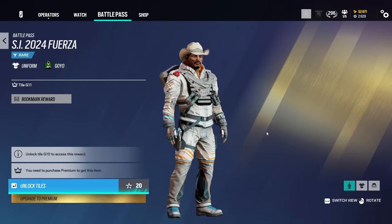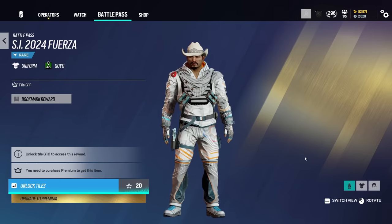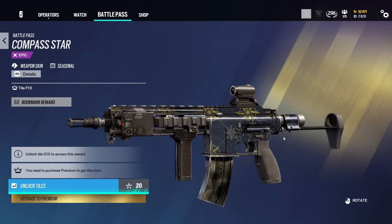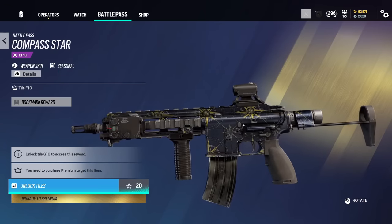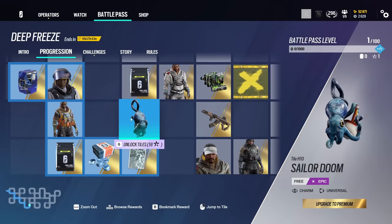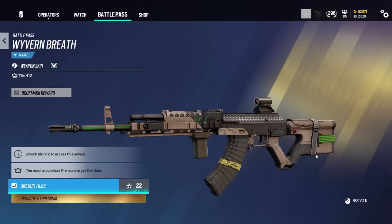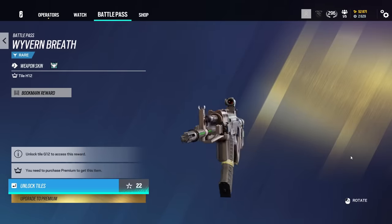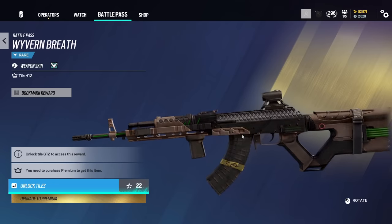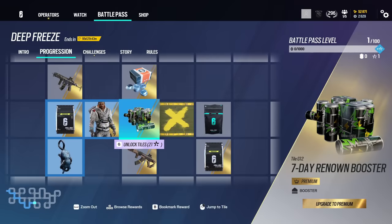We have Goyo with an SI 2024 set as well. Goyo is an integral part of pro league these days — he is massive in pro league, a very vital operator. So I think it's cool that he gets an SI set. The battle pass layout is quite easy to miss stuff. Here is another universal weapon skin — I think that one's really nice, like a little compass. Very basic, but it's nice. Here's a weapon skin for Zofia's AR — another basic weapon skin, but honestly I dig it. It's very clean, like a variant of what a default weapon skin would look like. The basic stuff they're doing quite well within this battle pass.